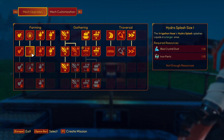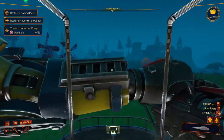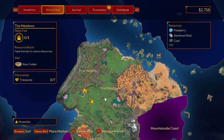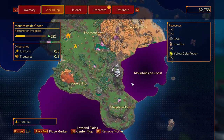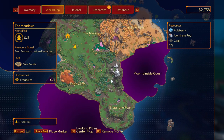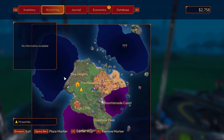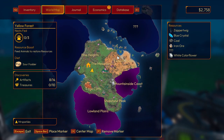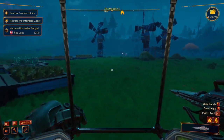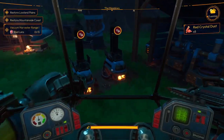Blue Crystal Dust and Iron Parts for Hydro Splash Size — that would be very helpful. Blue Crystal Dust though, we haven't got access to that yet. What we do now — if I think about it, we want to go clear these two areas: Low Wood Plains and Mountain Side Coast. That will open — I believe there is a doorway around here, a doorway is here. So once we get the doorway there we should unlock the next thing. Alright, let's try and get the Red Lens and then see how we go. Go to sleep.